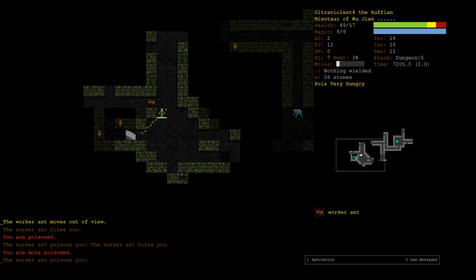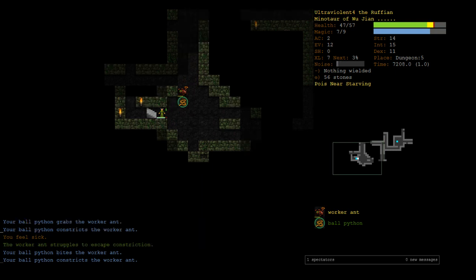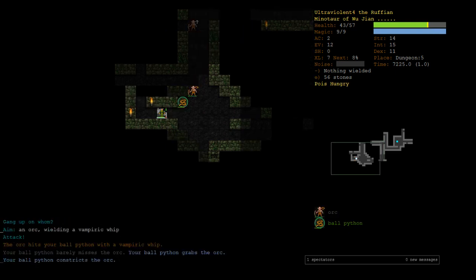Immediately next to the worker ant and immediately poisoned. Let's make a snake and find out if Lunge works. He's currently constricted — I don't know if that counts as distracted. But when we move adjacent to him from one tile away and we're lunging, we should do a whole bunch of bonus damage. We lunged at him in a flurry of attacks — we got him! That's really good synergy.